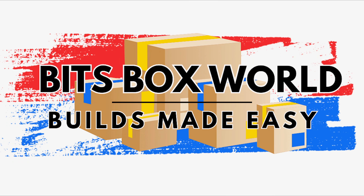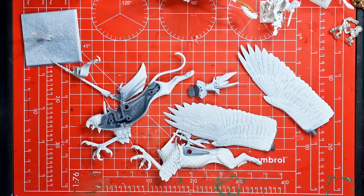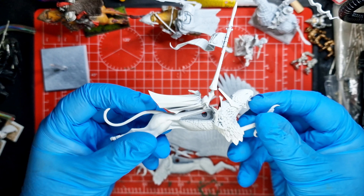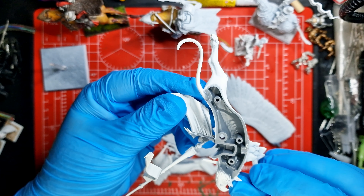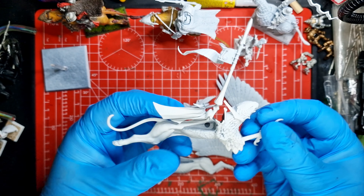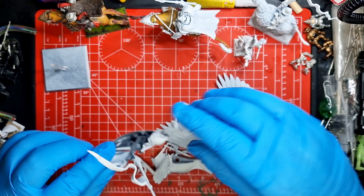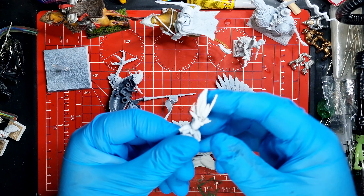Hello and welcome to Bits Box World, builds made easy. I've just been wondering what projects you might be doing at the moment. I'm getting ready for an Old World match that I'm going to be using my High Elves with, and I've got this griffin that I've pulled out of one of my boxes. It just needs to be prepared and put together. I've already cleaned it up, taking off all the flash, and I just need to glue it together and do a bit of green stuff on it.